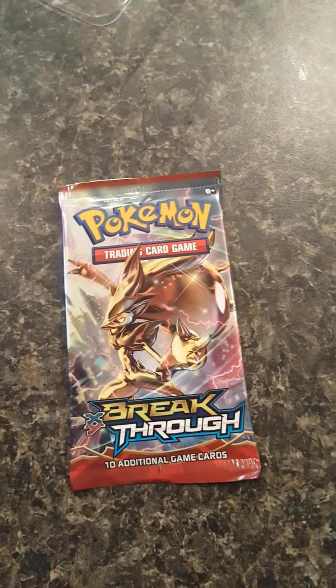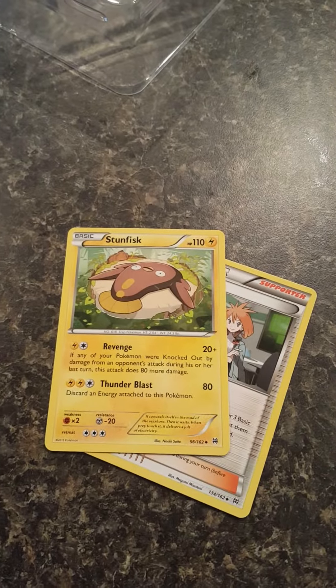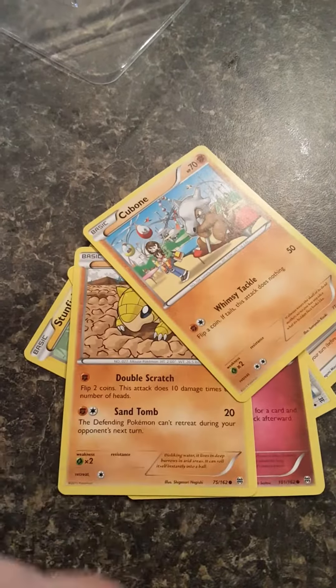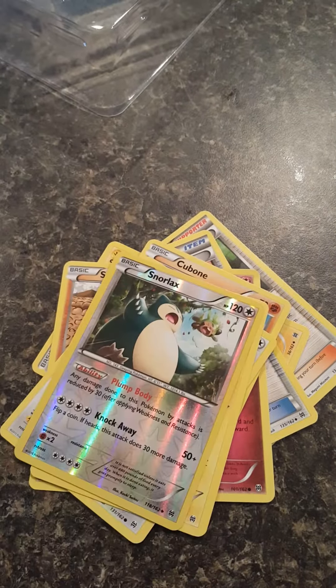Alright, what's the next pack? Another Breakthrough — Zoroark set. Go ahead and open that up. What do you got? Lay it out: Breloom, Sunflora, Buddy Rescue, Flabébé, Sandshrew, Cubchoo, Nidobat, Pikachu, and our holo — Snorlax! Oh nice, and another holo too!